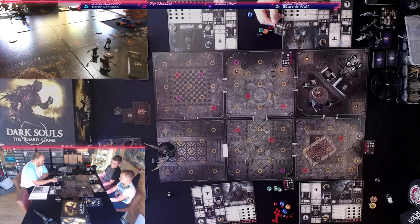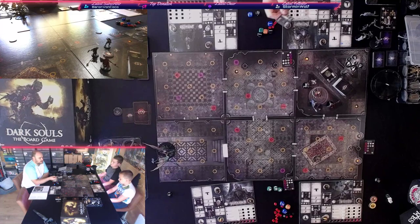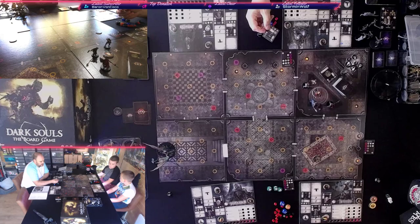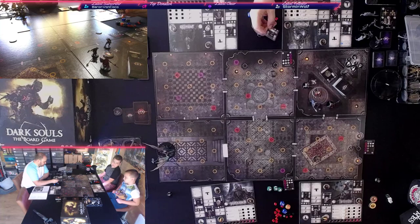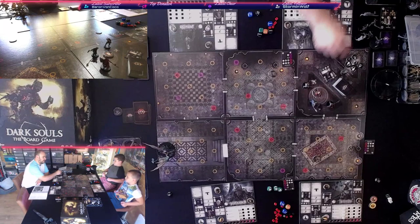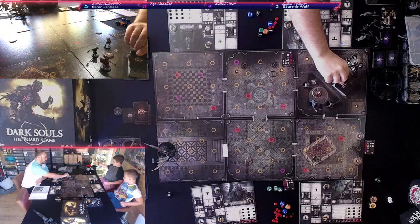Down to 14 souls after that flip. Next is the Thrall Axe — 16 strength, 16 dexterity, a one-handed axe. Zero stamina for two black dice giving three damage; it's identical to my longsword. We'll put it aside and keep it in case nothing better comes up. Down to 12. Next is a Blessed Gem — weapon attacks gain one black die — but it requires 25 faith, which is a huge stretch. We'll hold it since we have an upgrade slot.